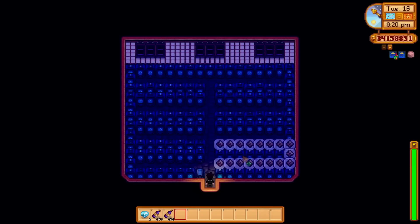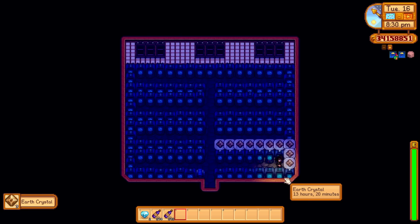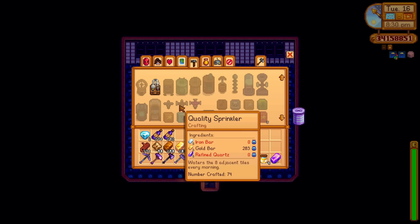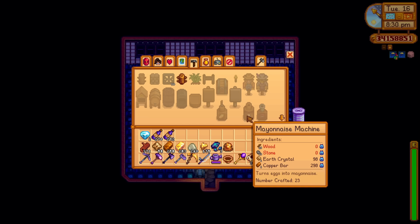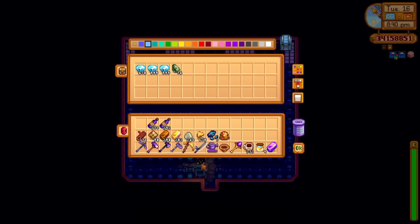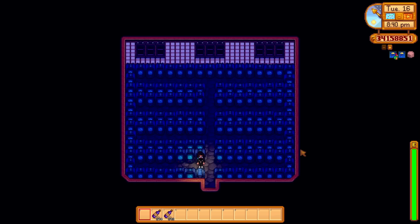Another production is the shed full of crystallariums - it's full of diamonds, apart from the bottom right which is where I get earth crystals. The earth crystals are for crafting mayonnaise machines. We've probably got enough of those now, so I'm going to put some diamonds in there instead. We've nearly got the third stack of 999 diamonds, which is pretty wild.